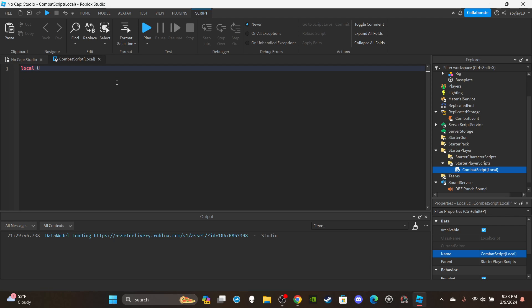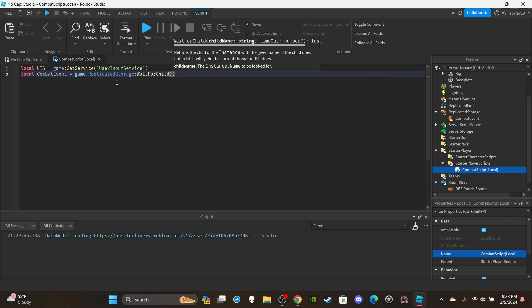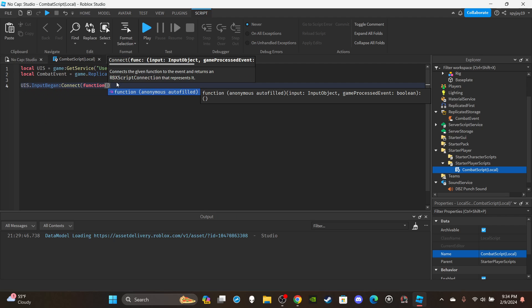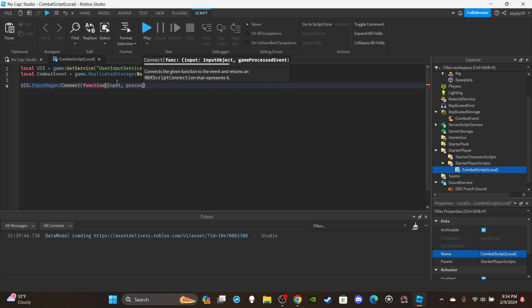First, get the UserInputService: `local UIS = game:GetService("UserInputService")`. Then get the combat remote event: `local combatEvent = game.ReplicatedStorage:WaitForChild("CombatEvent")`.